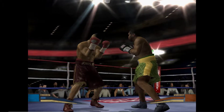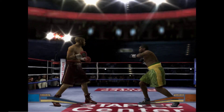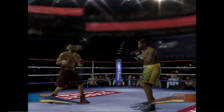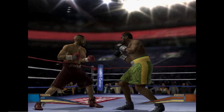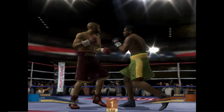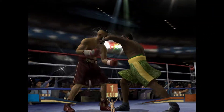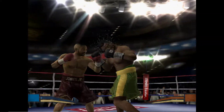Jones Jr. comes with a hook — that hook wasn't close. Frazier didn't execute well there. Nice move there. Snaps the jab out there. I don't understand what he was thinking with that punch. Royce nailed by a stinging counter left.